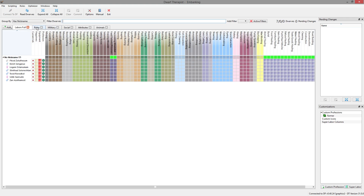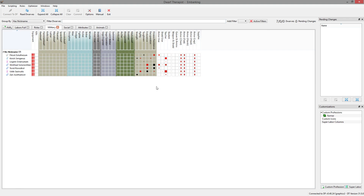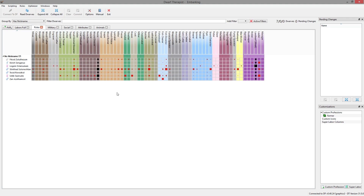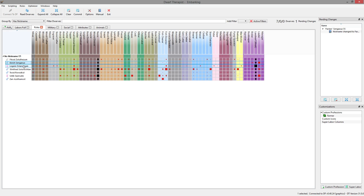Let's configure our people - I like to min-max right from the start. Looking at who we have: Kivish would make a decent farmer, and Logem would as well in theory. Would either make good military? Logem would make a decent military dwarf - they don't excel at anything but they don't suck at anything either, which is an important trait. So I'll make Kivish our farmer and that will allow us to make Logem one of our two axe lords.